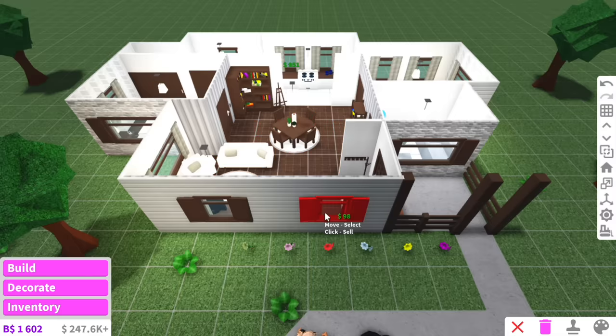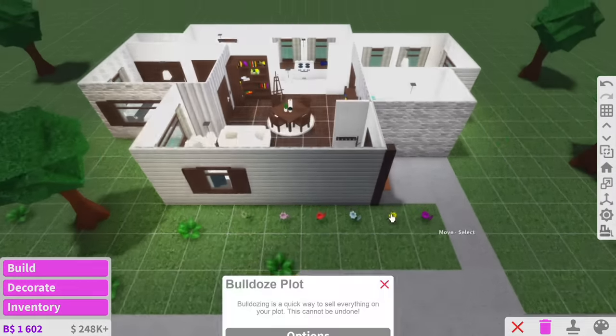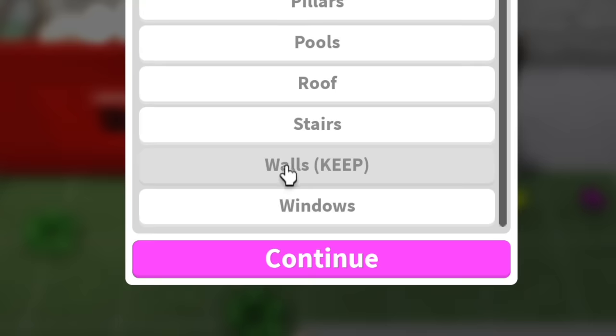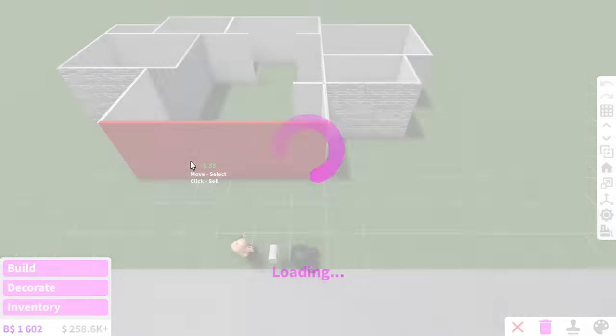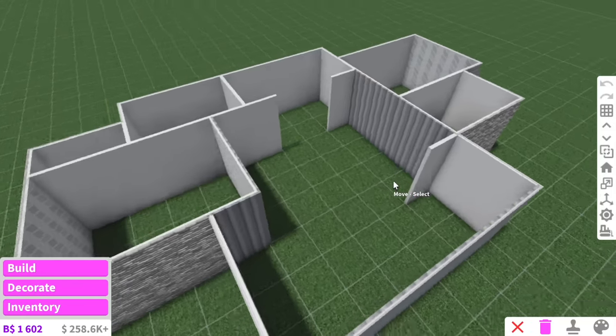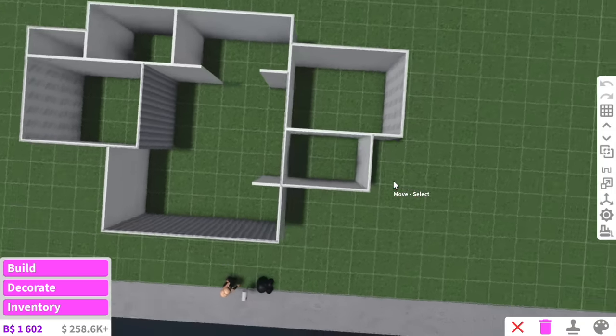Okay firstly I have to delete everything because I don't want any traces of anything. Actually, one of you guys taught me in the comments that I can bulldoze everything but the walls. Okay, walls keep — let's see if this works. Look at that! Whoever taught me that hack, I love you. They just saved me like five minutes of deleting everything. Okay that is actually perfect, so we have an empty slate to work with.